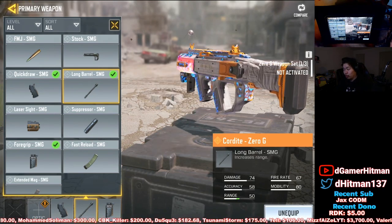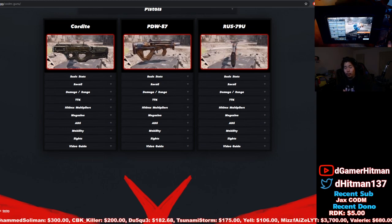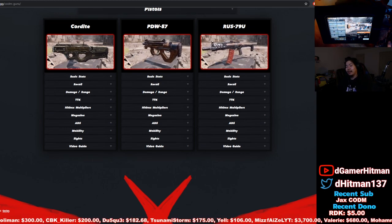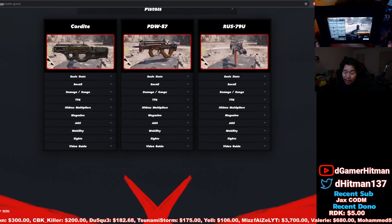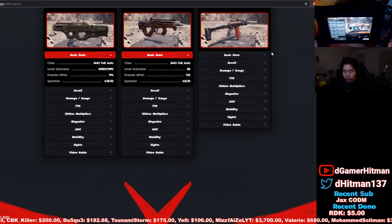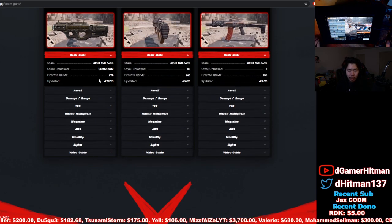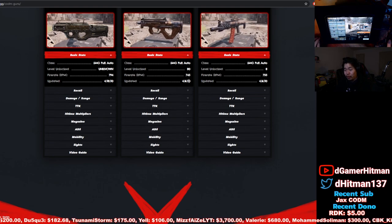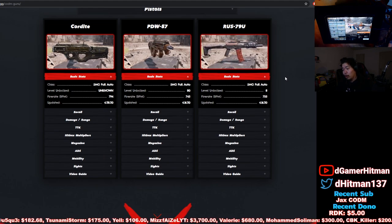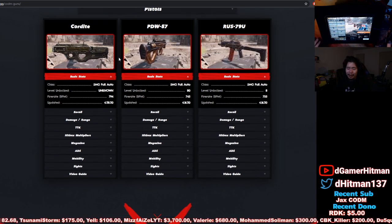Let me show you guys the recoil pattern. Shoutout to Hawksness — this is his site, hawksness.gg. If you haven't checked it out, it has all the recoil patterns. First, let's check the fire rate: 794, 745, 755 — we're comparing three guns: the Cordite, PW, and RUS. Those are the three main SMGs being used in a similar style.